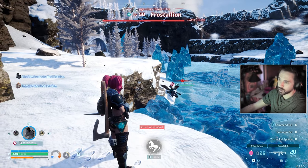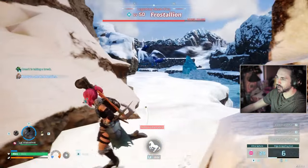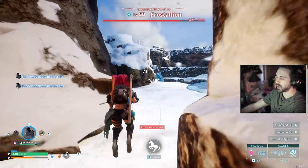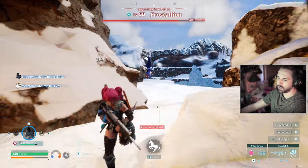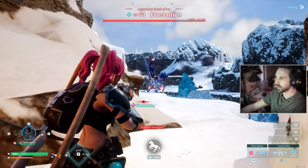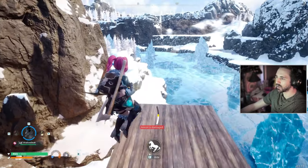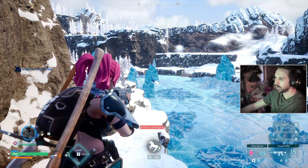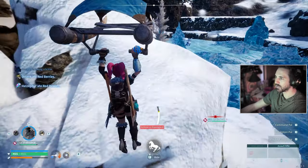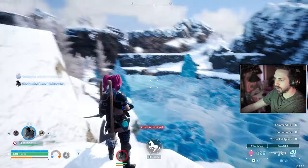He's doing the U-turn — I jinxed it by saying this was working too well. He's kind of stuck right now. I've seen him come all the way over here before. Oh, he hit me. He sometimes makes it all the way over here. I lost aggro, but his health is still down. He teleported — I don't have that much range. Usually he's over here; I don't know why he's so far away.